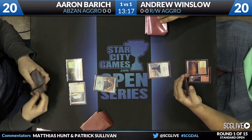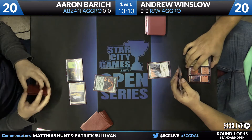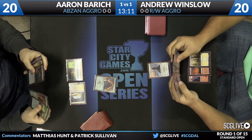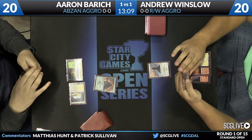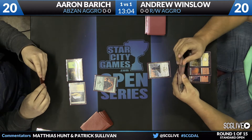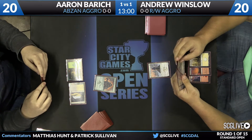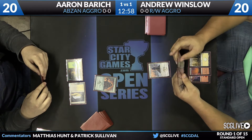Andrew starts out with a turn two Seeker of the Way as the first creature. Aaron does have a two-drop to trade with the Seeker right now — it's going to be Heir of the Wilds on his side. I'm not sure Aaron has all of his colors put together right now; he may be light on lands. Back over on Winslow's side, he does have removal for the Heir — Soul Fire Grandmaster and Lightning Strike among his options.